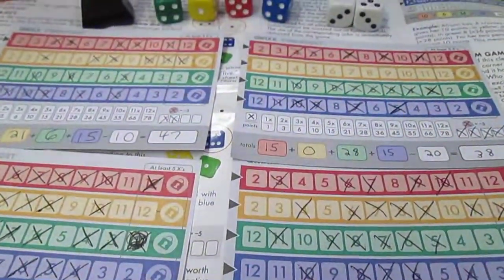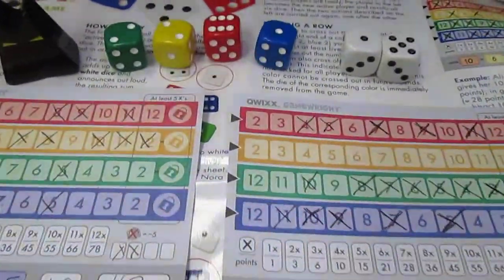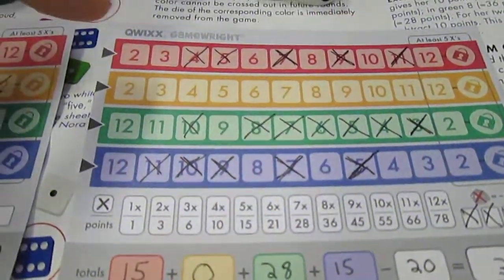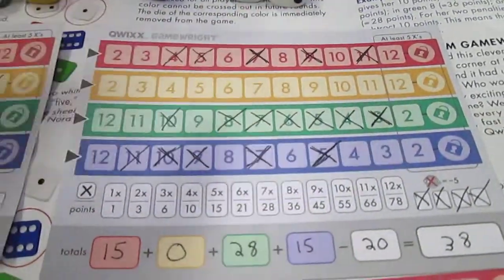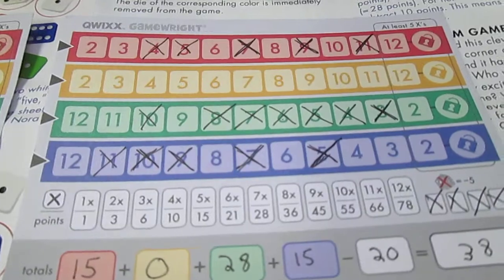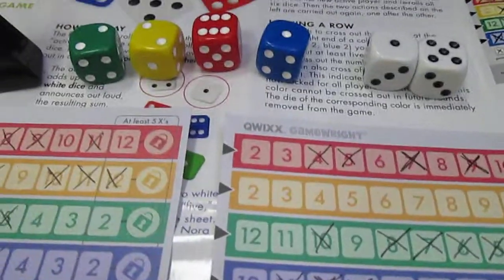What you have is a multiplayer game, two to five players, ages eight and up. What you do is roll dice. You have a pad here, and on each turn you're either going to go up from the rows from two to twelve, or go down from twelve to two.